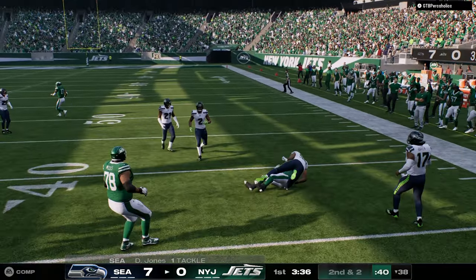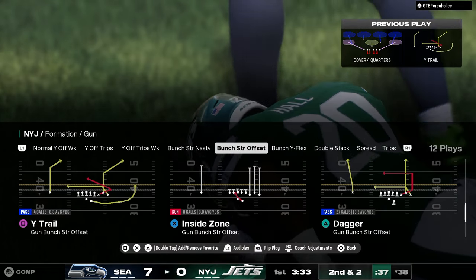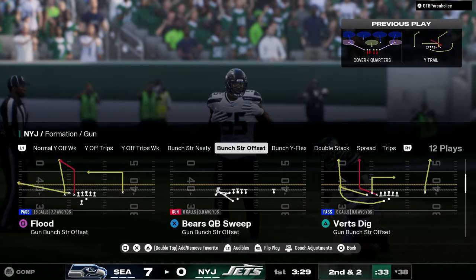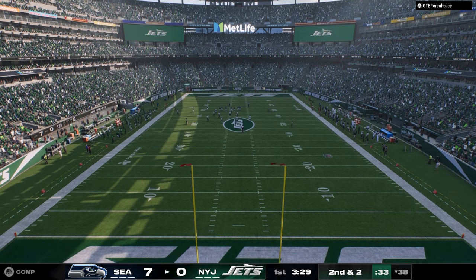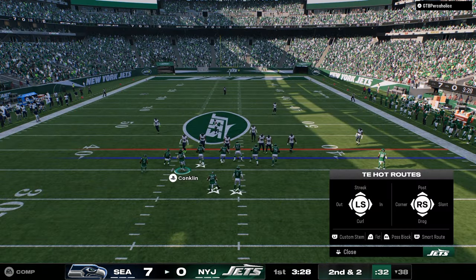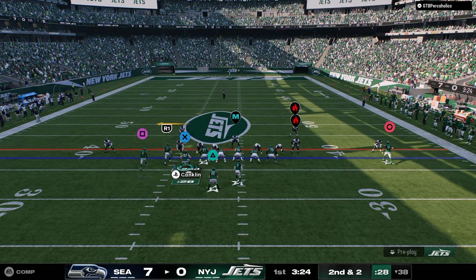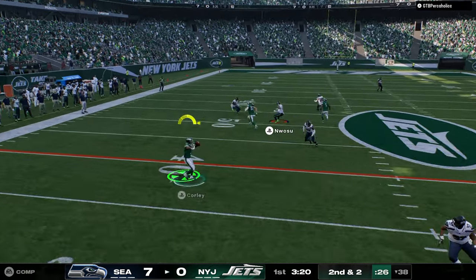We've got Breece Hall — Breece Hall is literally a glitch. He's probably the best running back in the game. We're going to put our ball carrier setting on conservative, because you can still spin on conservative in this game. Also, I think there's a thing in this game where you can stem hot routes super fast. If you do your stems quick, I do think that matters.